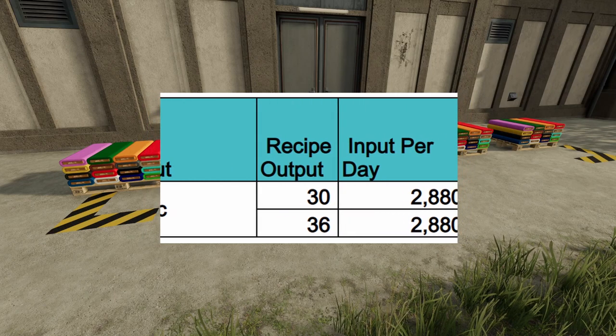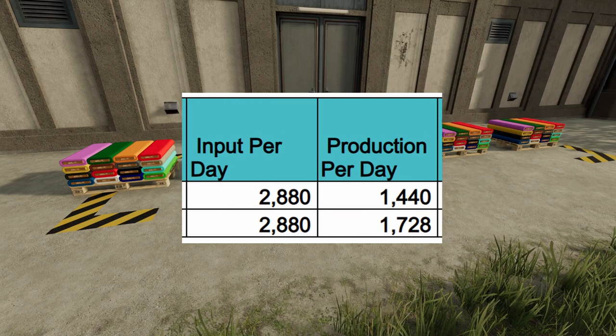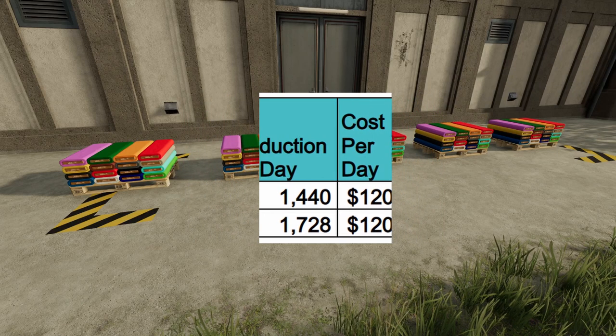The next two columns are your input per day and your production per day. Input per day is going to be 2,880 liters — that's for both wool and cotton since they both have a recipe input of 60. Production per day is different: on your wool it's going to be 1,440 per day, but on your cotton it's going to be 1,728 per day.